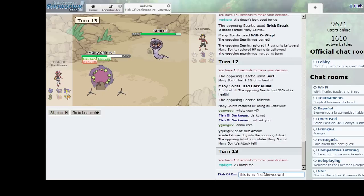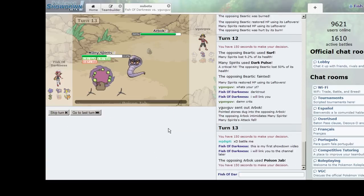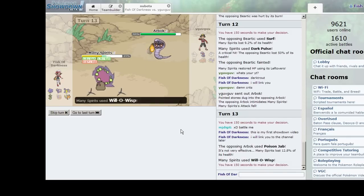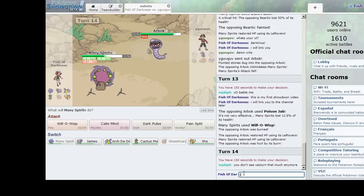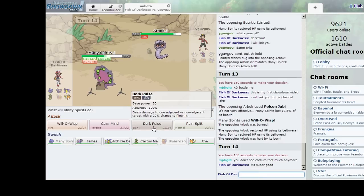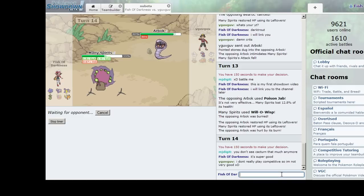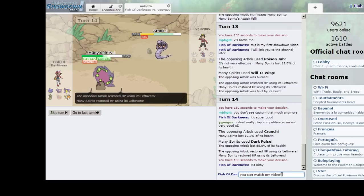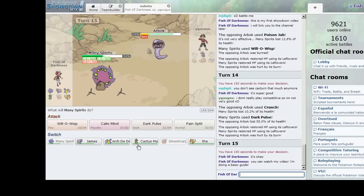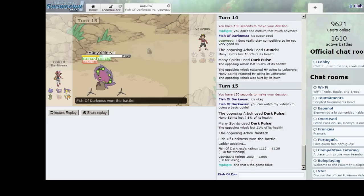He goes for Poison Jab on Arbok — that's a weird decision because Arbok usually runs Gunk Shot with Coil. Dark Pulse. He uses Dark Pulse on the Arbok himself. And that's the game — GG!